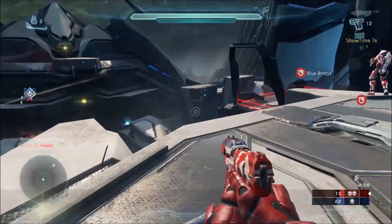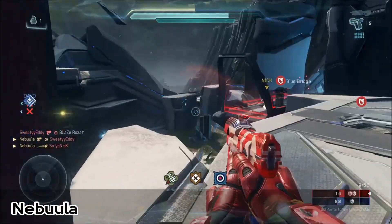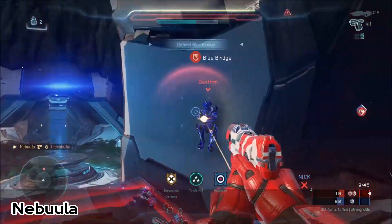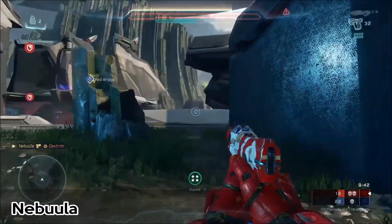Now at number 8 we're gonna hop on board with Nebula. He's gonna throw the long-range nade, look to blue window, gonna kill the one-shot and also get the hail mary for the double. Not done yet — he's gonna outshoot his opponent here for the triple and just simply outplays Dexum for the overkill killing spree. That was Nebula.